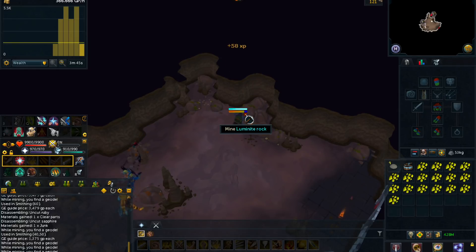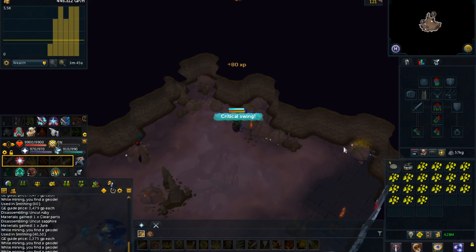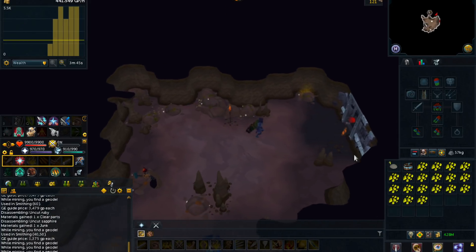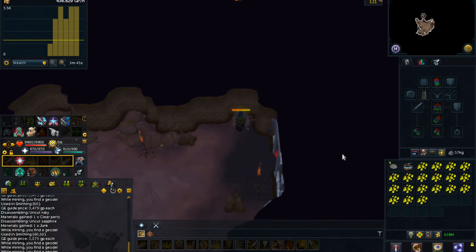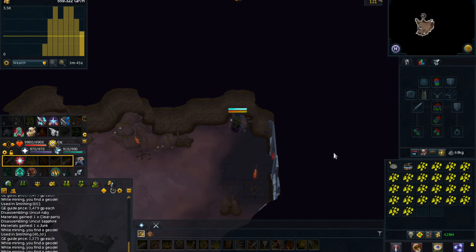Here are some basic mining tips if you don't already know them. First, you can turn the stamina bar on in the interface settings — it shows as a yellow bar. Second, when one of those shiny rocks pops up, you should click it because you get five times your mining penetration, making you mine the rock much faster.